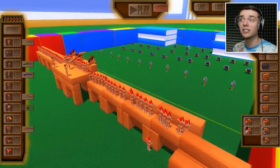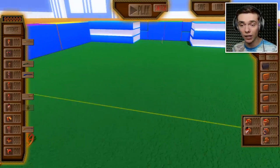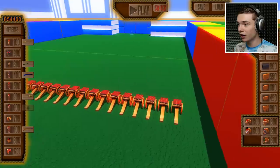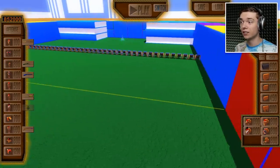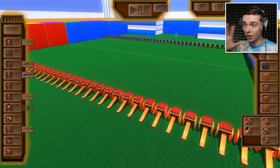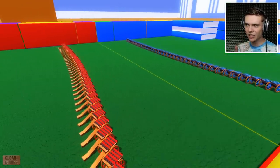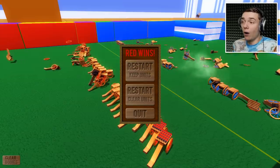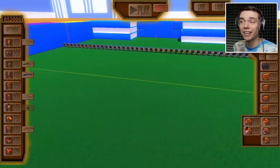You guys know what time it is — it's time for a little experiment. We're going to wipe the whole battlefield, get one line over on the red team from one end all the way to the other side, and do exactly the same thing on the blue team. Same amount of guys, same battlefield, exact same unit. We will see which team is better. Wow! That was absolutely beautiful — way better than expected.